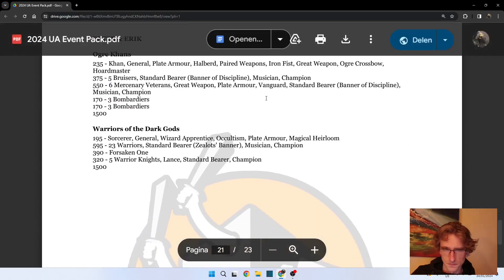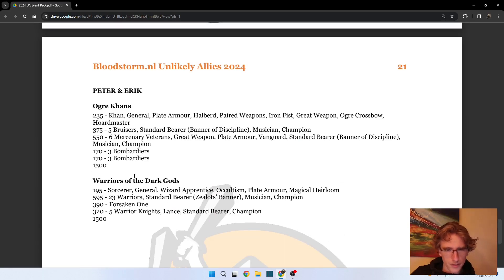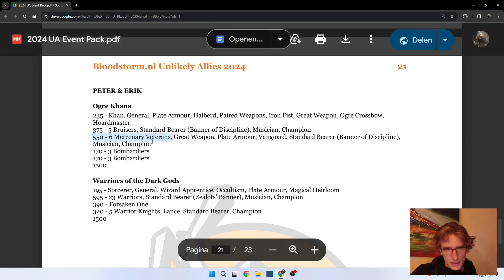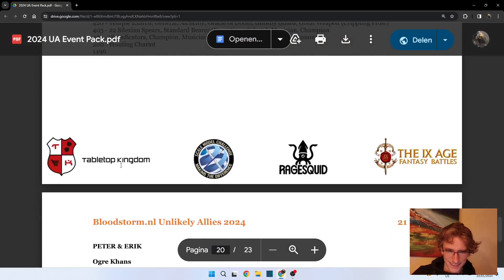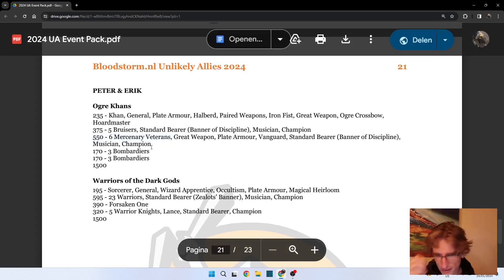The last team is Peter and Eric, playing Ogre Khans and Warriors of the Dark Gods. Ogre Khans is apparently quite popular. This is the first list though that brings some big blocks of Ogres, which is a solid choice - 5 Bruisers with Banner of Discipline and a gun makes a lot of sense. The Mercenary Vets with plate armor, vanguard, and great weapons are also quite tough to beat. I think the only thing that might beat them is the Adjudicators.